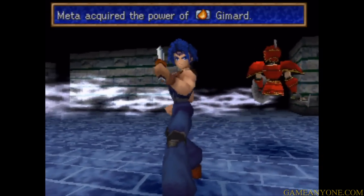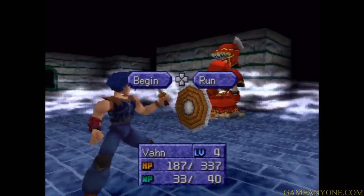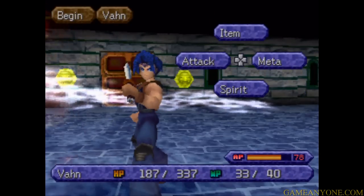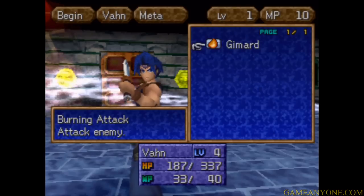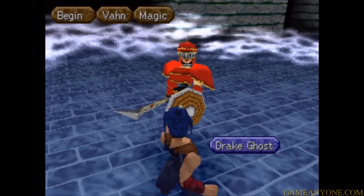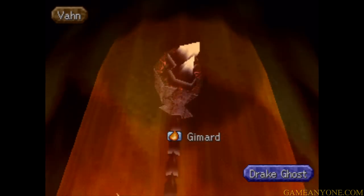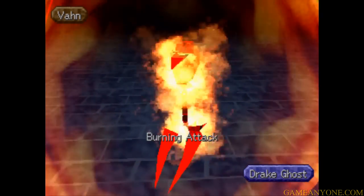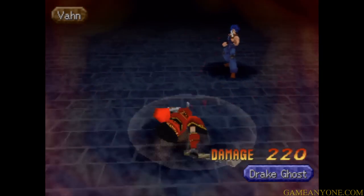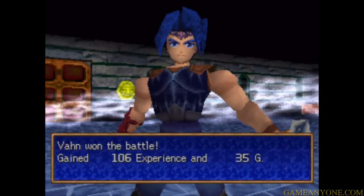We assimilated it! As you can see, you knock it down and it comes back up. Meda acquired the power of Gemara. I'm glad I actually got that to happen on screen. We've now assimilated Gemara and we can use his magic immediately - we don't have to wait until after the battle. We can use Gemara right now; he uses 10 MP and we've only got 40 max at this point, so be a little sparing with it. With every new Seru we come across, we're going to get the ability to gain a new spell - just more stuff to collect.